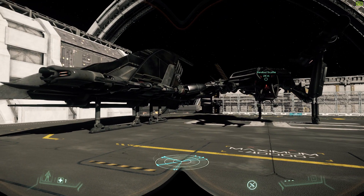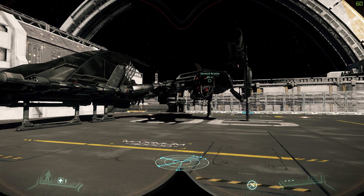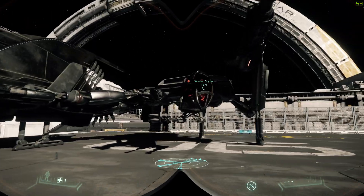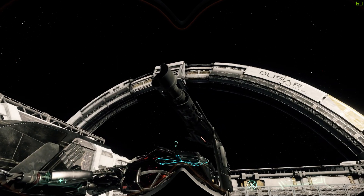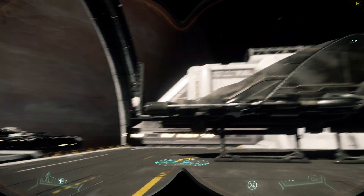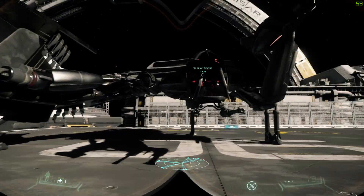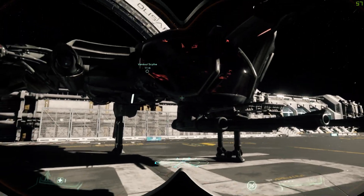The Vandal Scythe is an alien ship. It comes with a couple of — I believe they're size 5 weapons on the outer wings there, and I believe two size 2 weapons in the cockpit area.